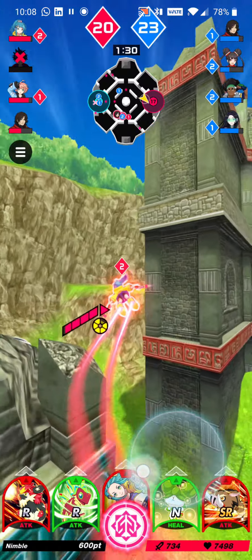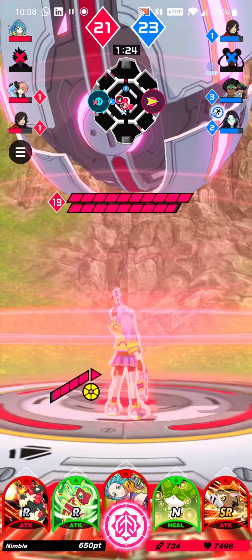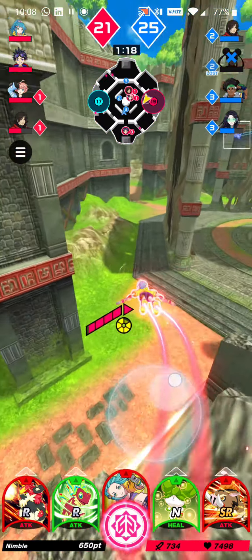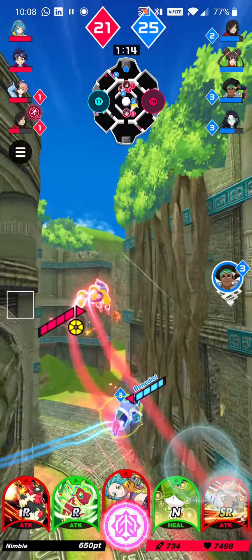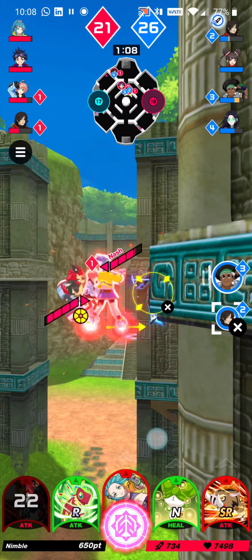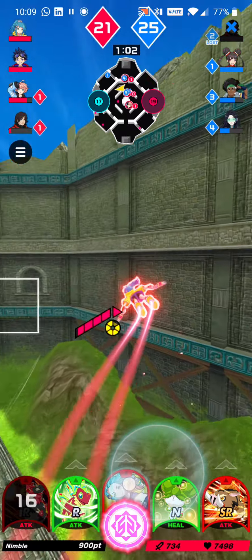The opponents have 23 points and we only have 20. Now they're up to 24, and we're at 21. I think we have to do a better job taking out opponents, because there aren't many orbs left. Let's lock on this character and use some of our abilities on him. He was hiding behind a wall, but we did take him out.